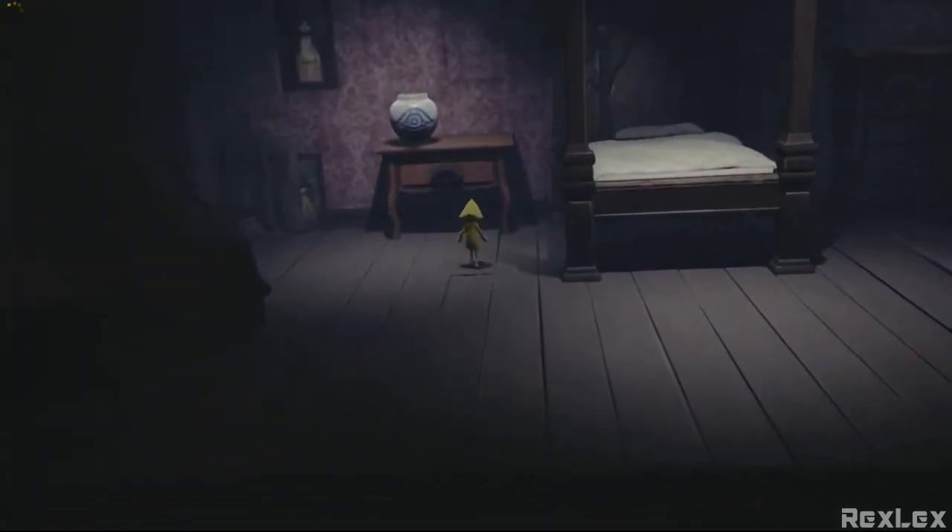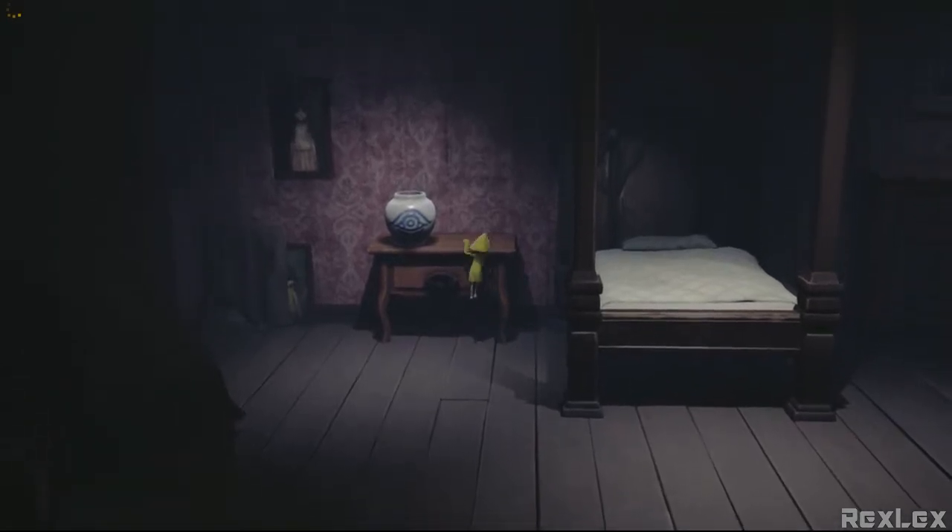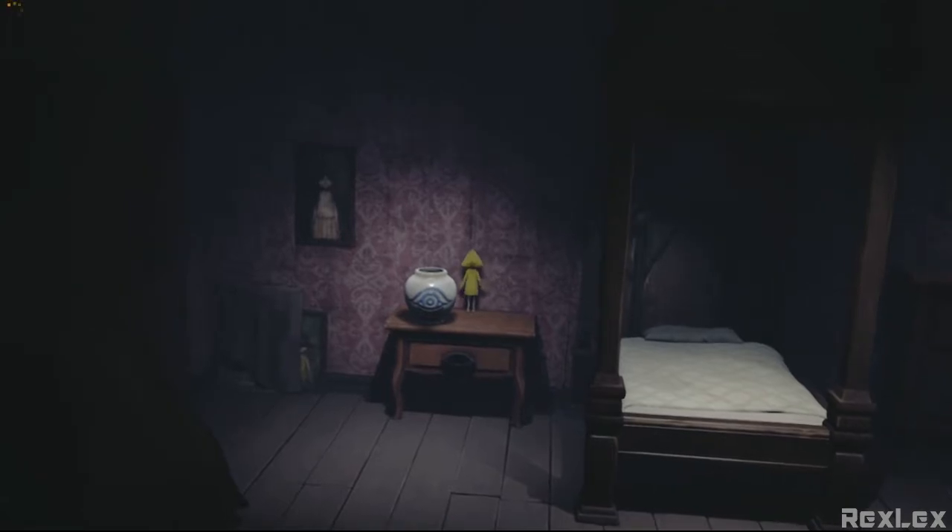In this room you'll find a vase on the table and the key is inside it. Just break it and the lady will be gone, and you are free to collect the key.